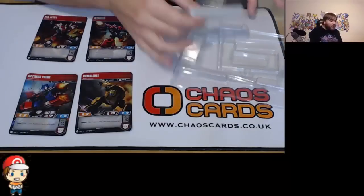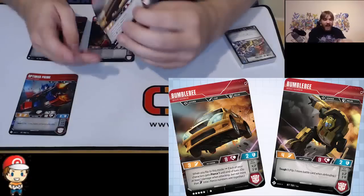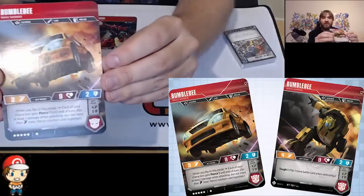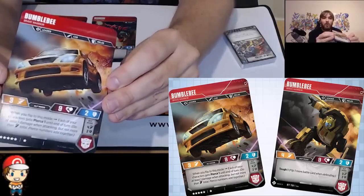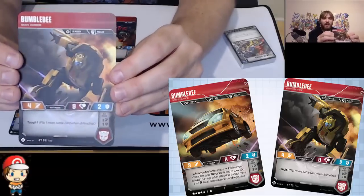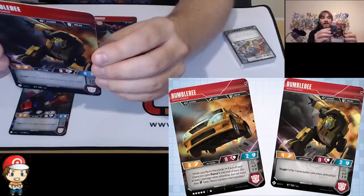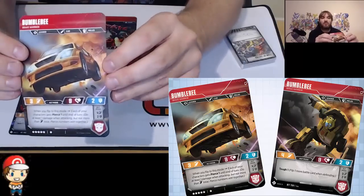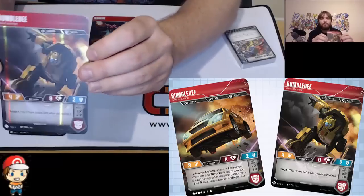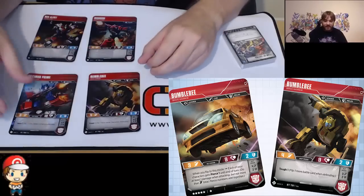I quite like the Bumblebee. Now, the Bumblebee is not amazing — it is a 6-cost. When you flip it over into car mode, all of your characters get Pierce 1; as long as you're doing 1 damage, you guarantee 1 damage gets through. And on the other side, all of your characters have Tough 1 — you flip an extra battle card when defending. The stats are alright; a 6-cost is fine, though the stats are a little bit low. But they're pretty good in bot mode, and it is only a 6-cost at the end of the day.